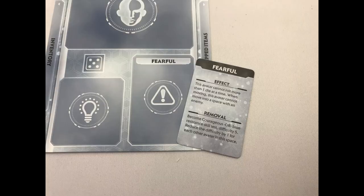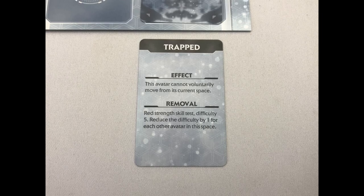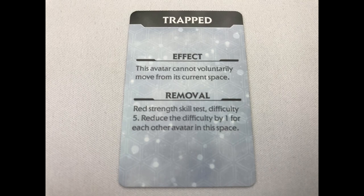Give each player a play sheet and give them the matching default status as printed on that player sheet, and place it face down on the sheet. For example, if the board says fearful, put the fearful card face down. While on status cards — if a player ever gains a status card, it is placed next to the player board. For example, if the book tells you a player has become trapped, give them the trapped card. If a player is asked to activate their default status, the face-down status card is flipped face up.